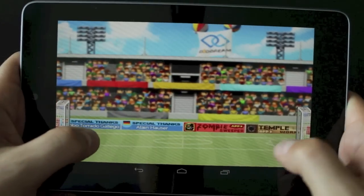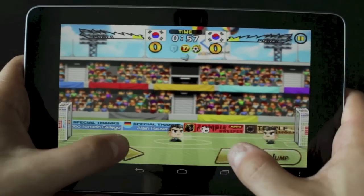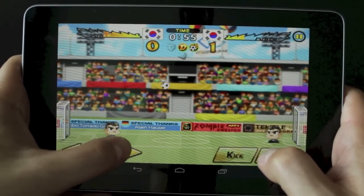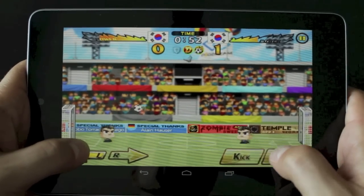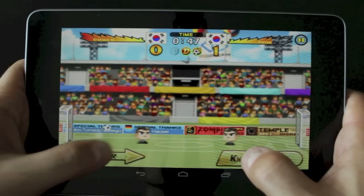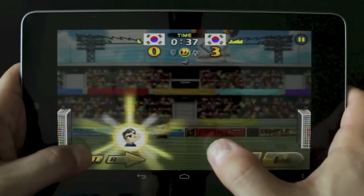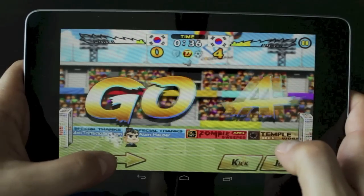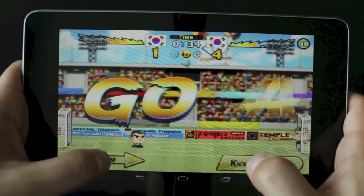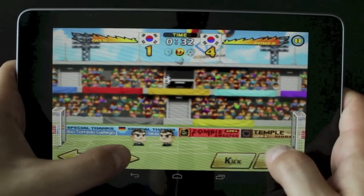Next up we have Head Soccer, a pretty fun game that reminds me a lot of air hockey except you're playing soccer rather than hitting a puck into a net. You move a character who's mostly a head and you can kick the ball or jump and head it into the opponent's net. At different times during the game you get power-ups which let you kick the ball really hard. It's pretty addicting and available on Android and iOS.